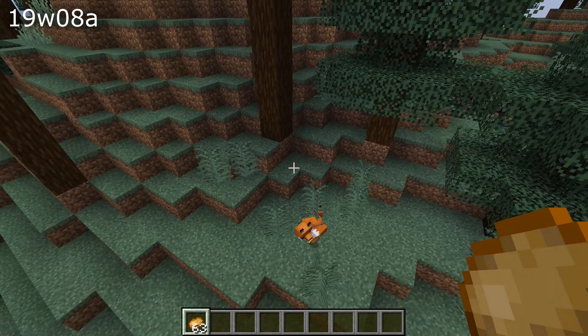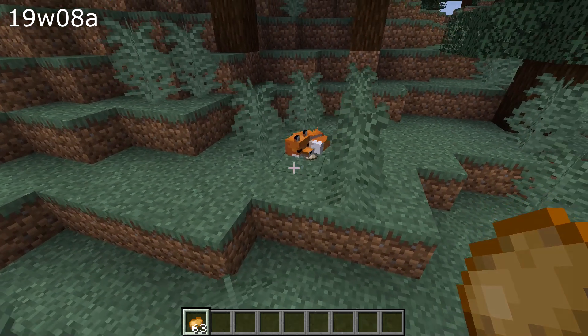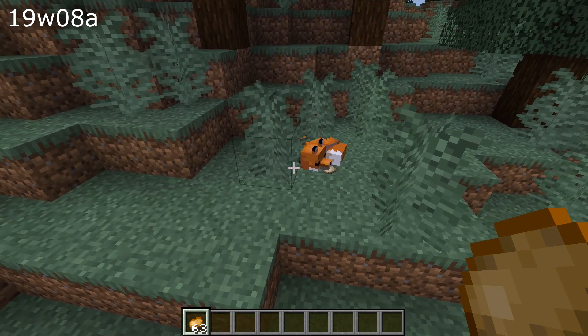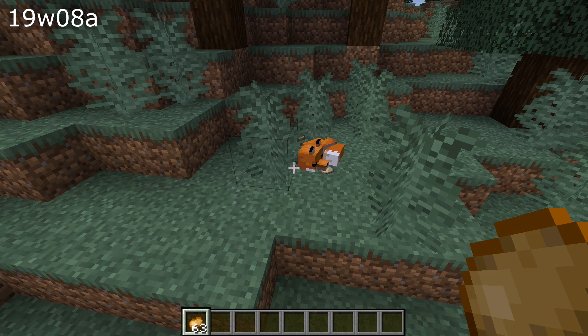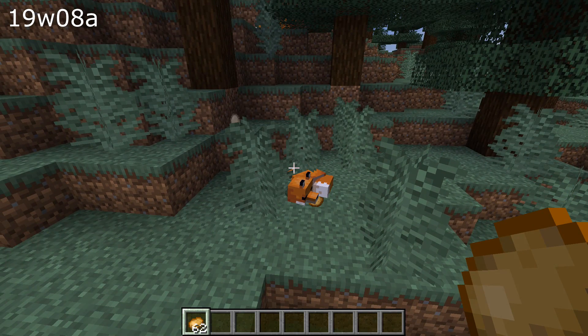A bunch of mobs like foxes, dolphins and pandas could have armor equipped onto them using a dispenser — that bug has been fixed in this version. And speaking of pandas, baby pandas did not spawn naturally — that's fixed as well.